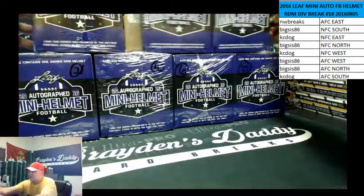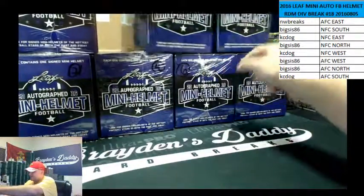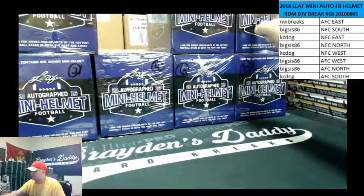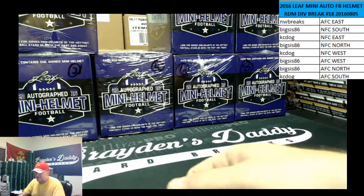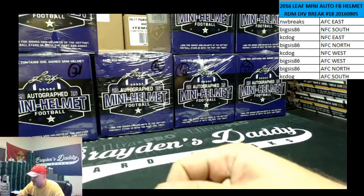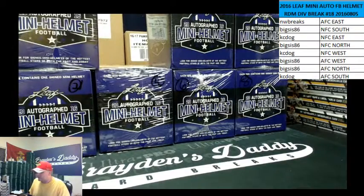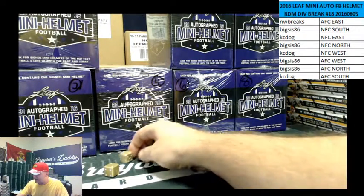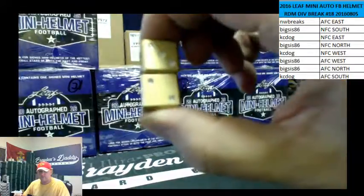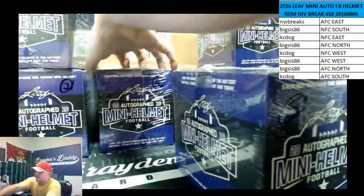We've got boxes 1, 2, 4, 5, 6, 7, and 8. I'm going to roll two dice. The one will be represented by the number 11 on the dice, because I can't get a one with two of them. So we'll just keep rolling until one of them comes up. It's a 5. First one up. So we're going to do box number 5.